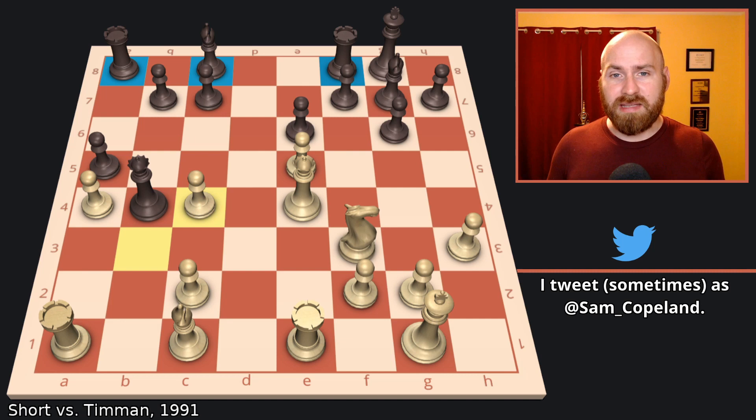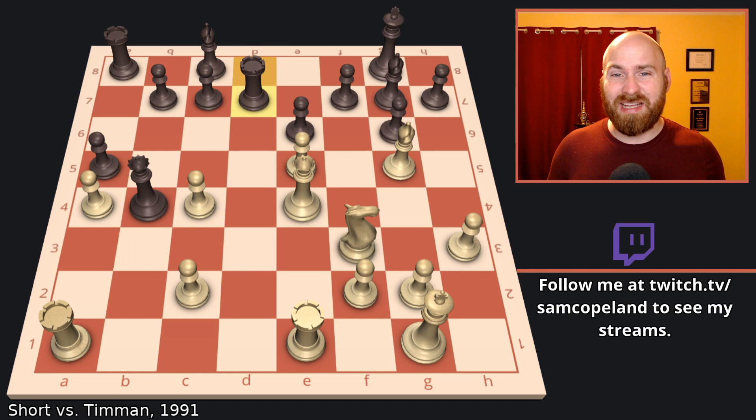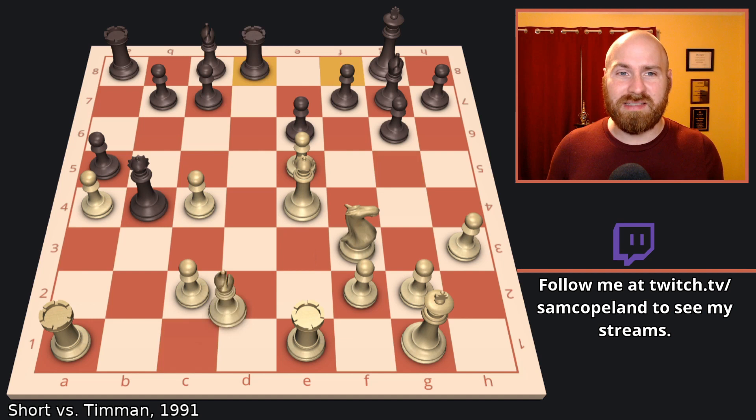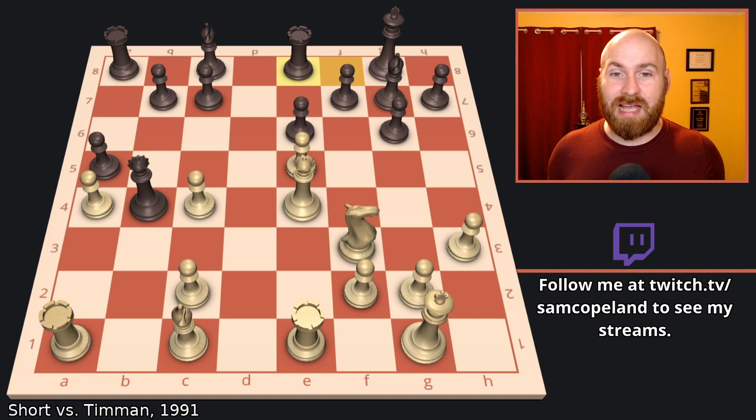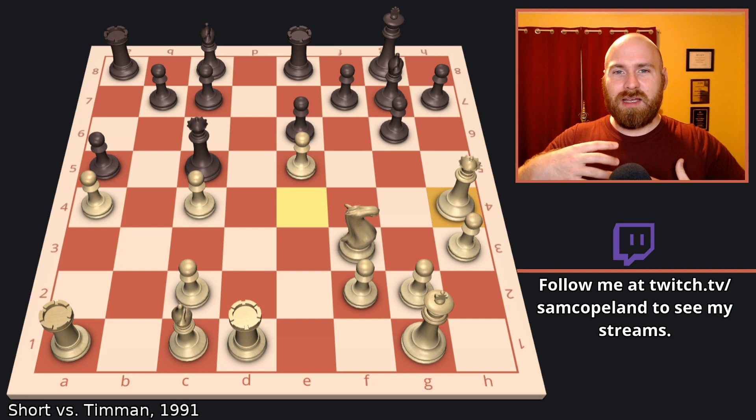In this position, black would love to challenge the D-file with rook to D8, but then bishop G5 attacks the rook and rook D7 blocks the bishop on C8, so black ends up really struggling to develop. What black plays instead is rook to E8. White needs no further invitation — it is time to take the D-file. Rook D1. Now queen C5 pulling back, and queen H4. The attacking mechanisms are starting to take place: bishop H6, knight G5, it's all coming in.